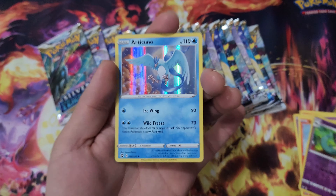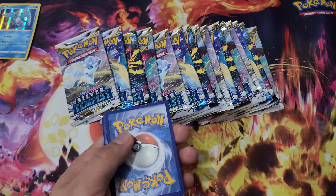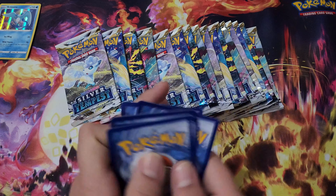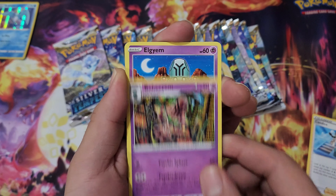We got Toracat, Dragonair, Venomoth, Hawlucha, Rufflet, Vulpix, Drowzee, Growlithe, Dracloak, and an Articuno holographic. Okay, already starting off a lot better than that ETB opening we did a few days ago. So I'm liking this so far.